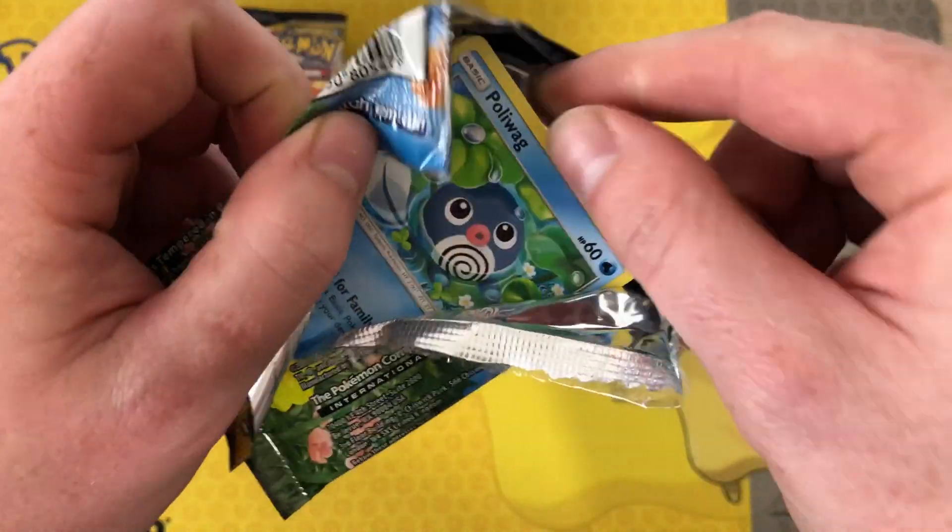Another white code! Started off with Steel Energy, a Dusk Stone, Eradicate showing off his teeth, Lieutenant Surge's Strategy, Gastly — nice artwork — Gligar, Spirtomb, Dodrio, Rhyhorn, reverse Glameow.